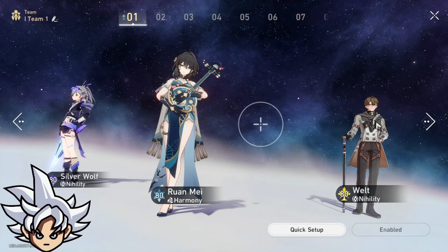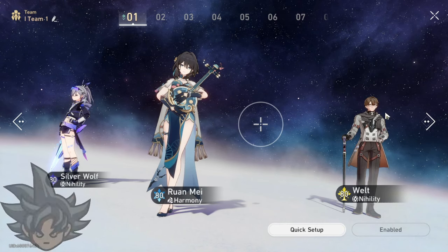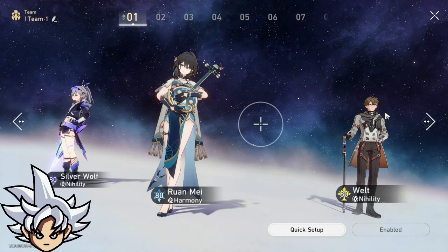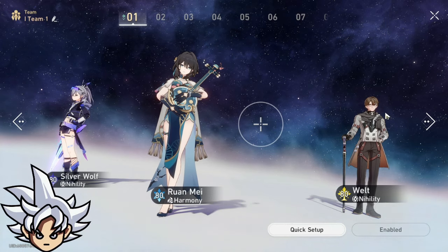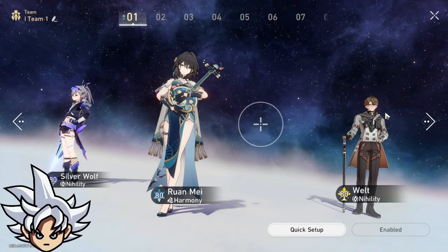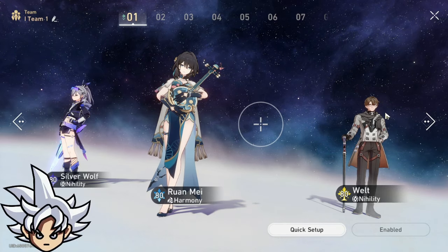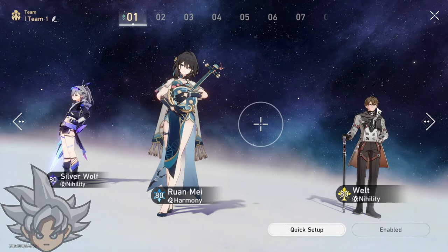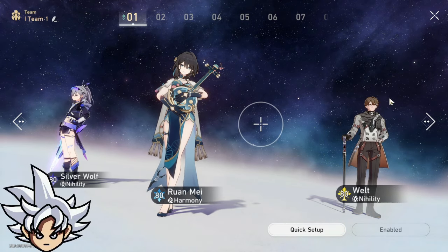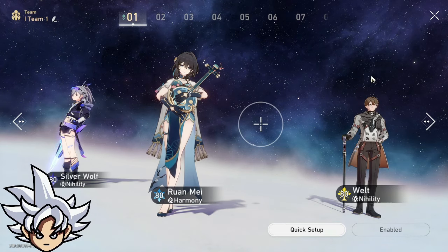You just need to have Welt really well built. You need to focus on his speed so he can be your sustain character. That team will be amazing if you invest into it, with Acheron at E0 or E1.